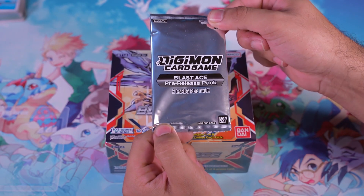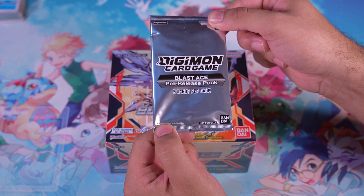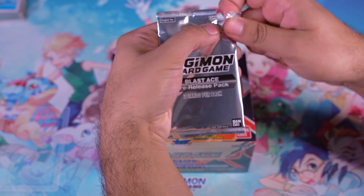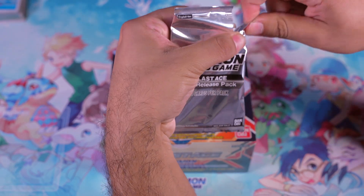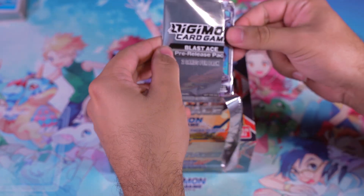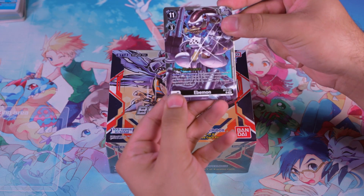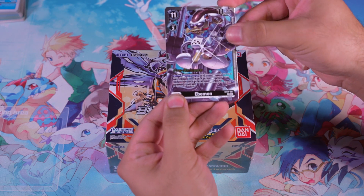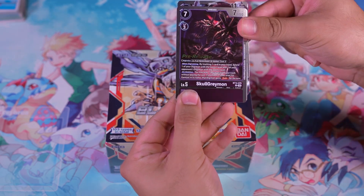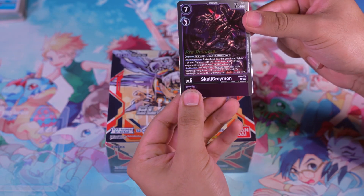Of course with every pre-release box you purchase you get yourself a pre-release pack. Let's see what two pre-release cards we get within this pack — hopefully some Lugomon cards or any cards we need to support the decks we want to play. Got ourselves an Eibmon, the sleeper Digimon for this past pre-release if you guys watched the pre-release guide. Pretty cool. And Skullgreymon — not as cool, but pretty nice.